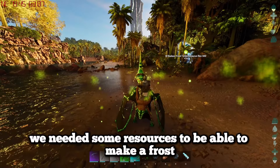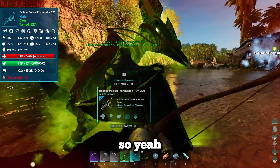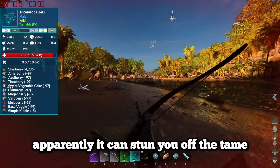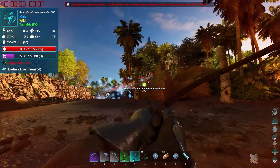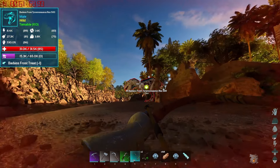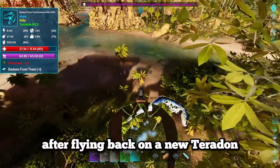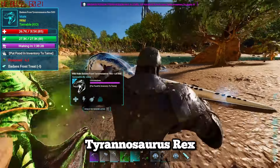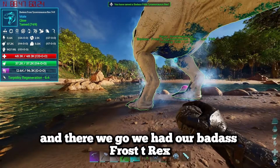I then went out for resources to make a frost treat, and there was a frost rex down the beach. I decided to try and knock it out - it didn't really go to plan as it could stun you off the tame and our pteranodon got absolutely munched. After flying back on a new pteranodon, I finally knocked out our badass frost Tyrannosaurus rex. We put the frost treat and sedative elixir in and we had our badass frost t-rex.